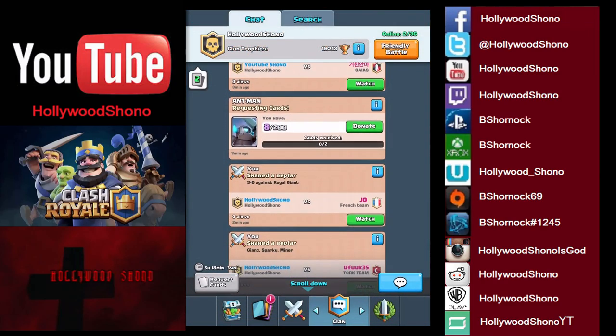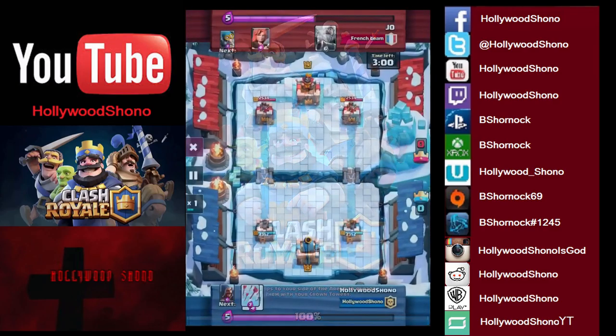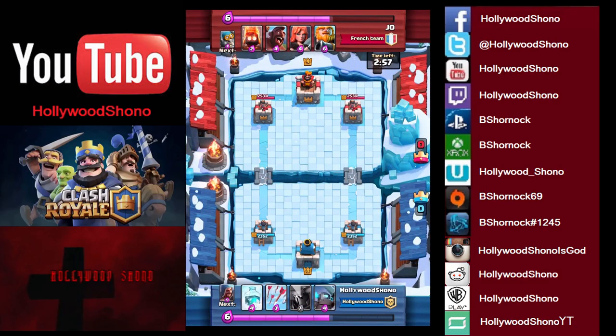In our next replay we have the Royal Giant deck against French team. This guy is a level nine — we are in Arena Eight. He gives the thumbs up and you can see he's got a troll deck right away. He's got Valkyrie, which does really well against Barbs, but we're going to place a Big Pekka — Valkyries do not do very well against it.